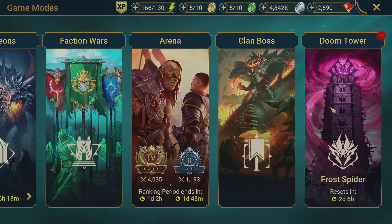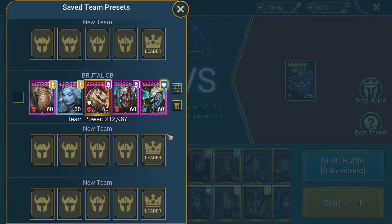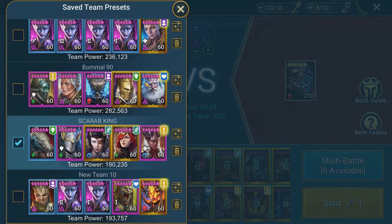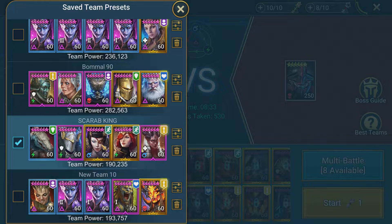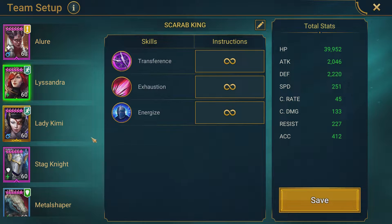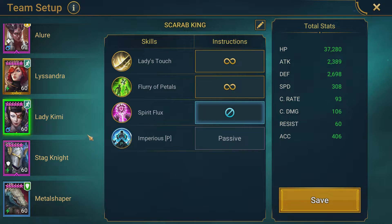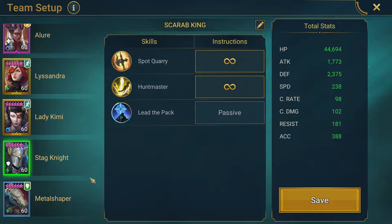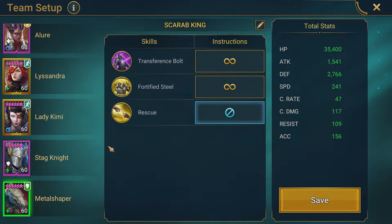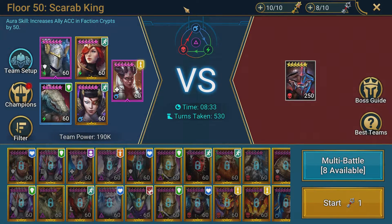Let me go into Hard Doom Tower and show the team setup. Here's the preset team I put together, mainly to toggle off certain skills. Allure is in the lead — when Kimmy was in the lead with the Doom Tower speed aura, the team was running at 280-plus speed and throwing off the rotation. So: Allure has Temptation and Hellish Blaze turned off. Lady Kimmy has Spirit Flux turned off so we're not putting up buffs for the Scarab King to steal. Stagnite is the same. Metal Shaper has Rescue turned off. We don't really need those buffs because if the strategy works, the Scarab King doesn't take any turns at all.